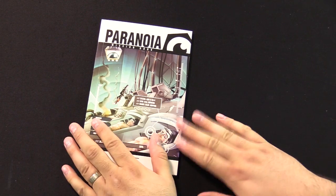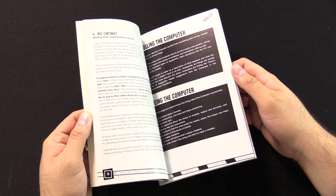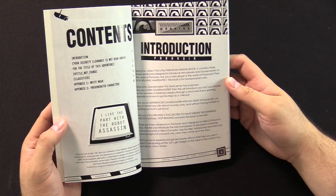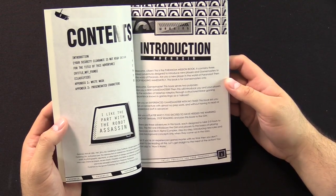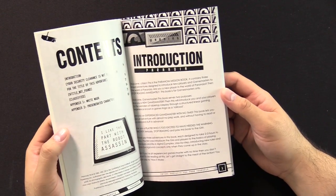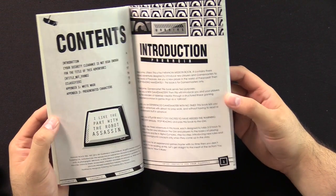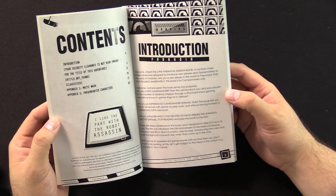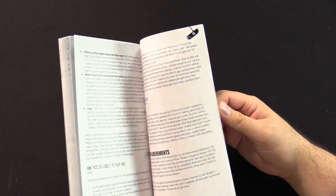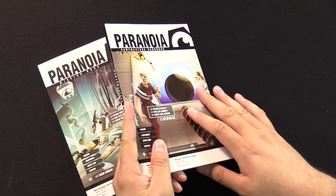Last but not least, we have the Mission Book. We're not going to go through it entirely, but this is also for the GM only. It's the scenario book — it's got three adventures for the Game Masters to read through. If you're a brand new Game Master, after you've read the books, you want to go through this and figure out how adventures work. If you're an experienced Game Master with no time, this book will help you run an adventure straight out of the box. A typical RPG session is probably two to three hours. These two GM books — do not read them as a player. You'll spoil the fun for yourself, and if you're okay with spoilers, you're playing the wrong game.